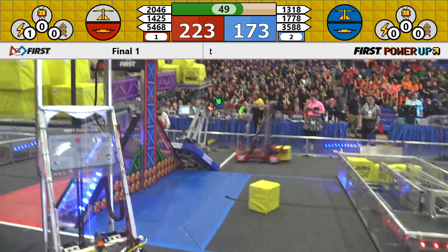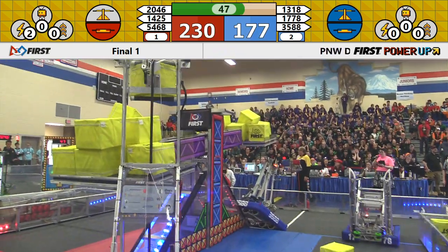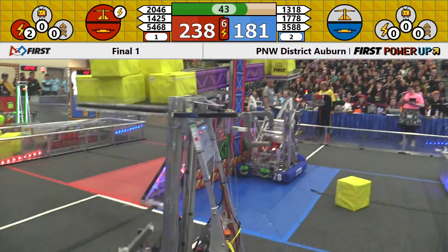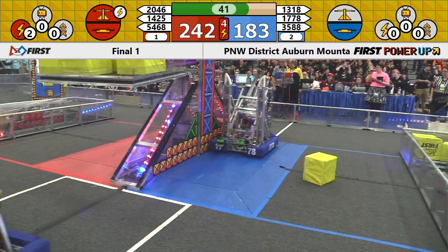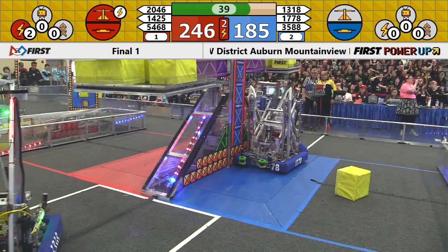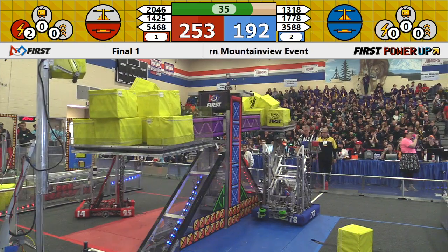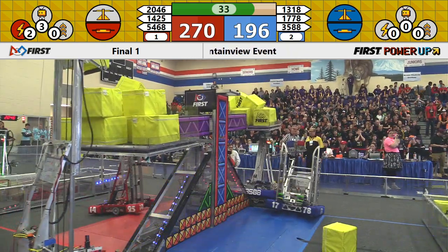Looking at 35-88, they are a little bit stuck underneath the Red Alliance side of the scale — that's going to be tough. They need to get nudged out of there. A force is played by your Red Alliance — they will lengthen their lead. They force possession of the scale in the center of the field. Now they lose it as that power-up comes to an end.